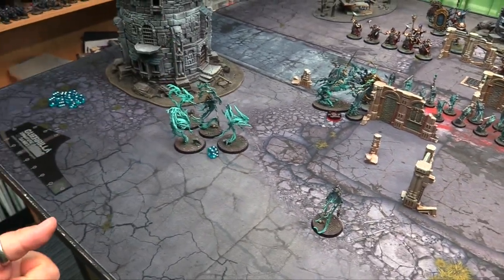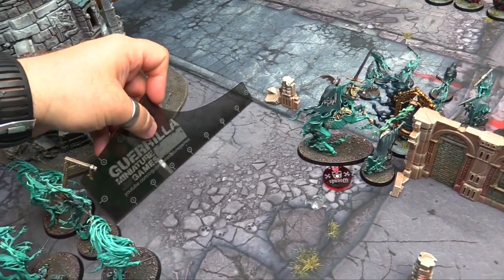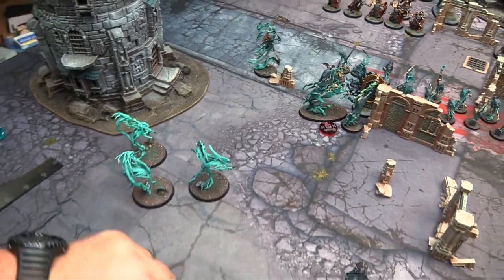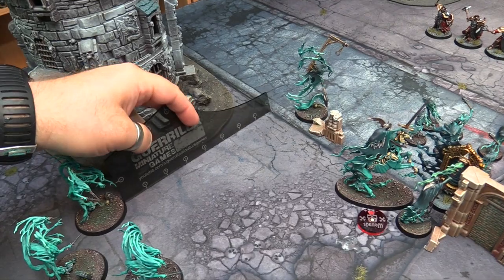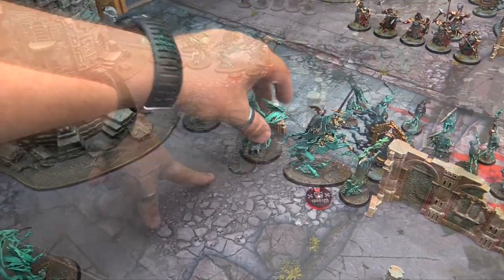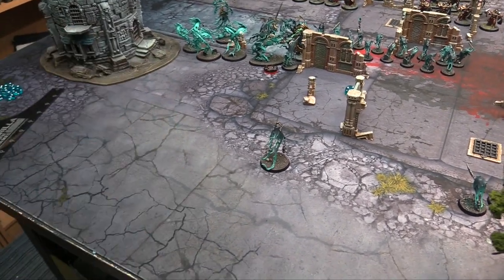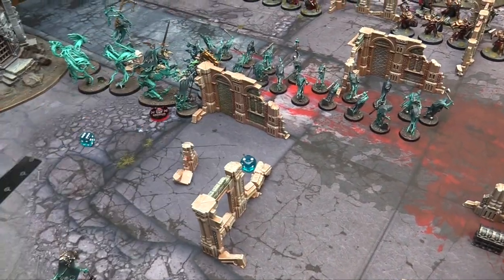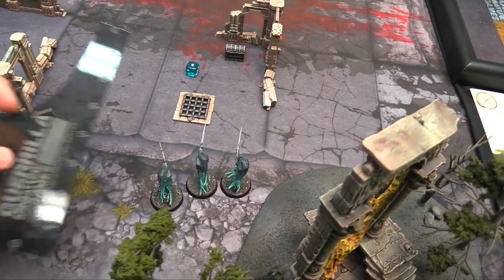Let's run with the Lord Executioner — he's going to run 4 plus 6 is 10, and he flies as well. Run with the Spirit Hosts — they go 2 as well for a total of 8. The Spirit Torment is going to run and goes 12 — he ends up right with his friends, heading over the wall. The Glaive Wraith Stalkers run 1 extra inch for a total of 7.